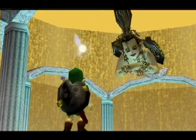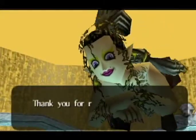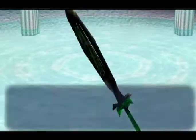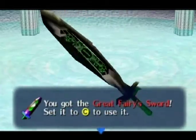So this is the final fairy fountain for the entire game, and she gives you the Great Fairy Sword. I think it looks awesome — looks cool like that, but weird in your inventory.